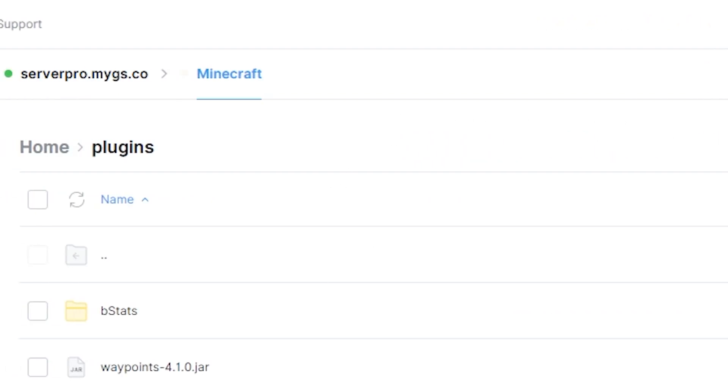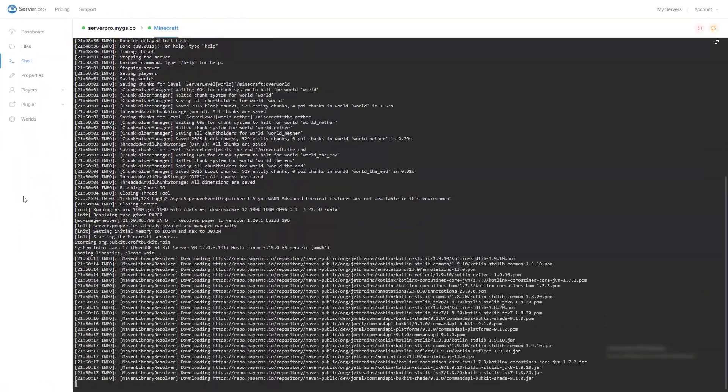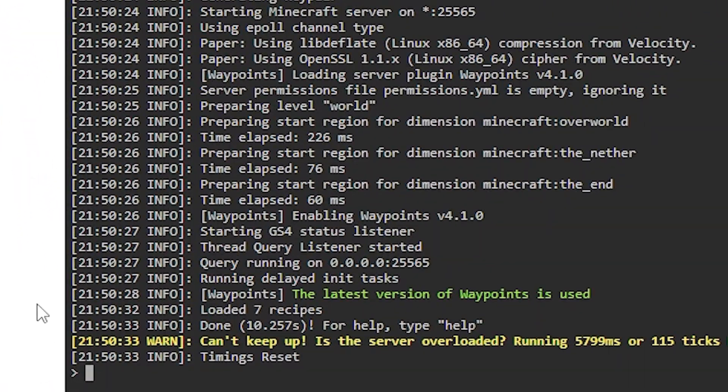After doing so, head over to the console tab to make sure your plugin is installed. You can see it's installed and it says done near the bottom. Make sure there aren't any errors relating to the plugin.